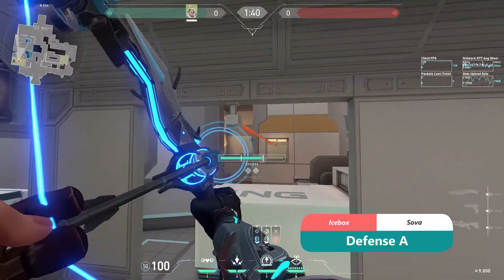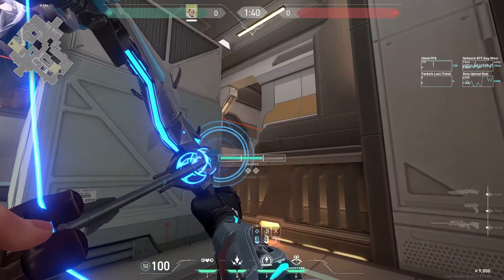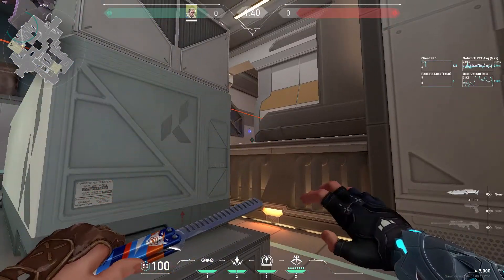When on defense it can be good to get early information on A by shooting a Recon Bolt at the left. But it's important to shoot a different one every time to make it harder for them to instantly destroy it.